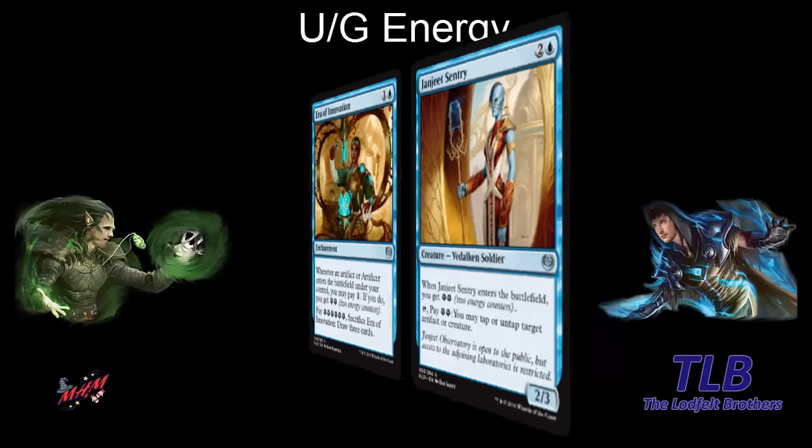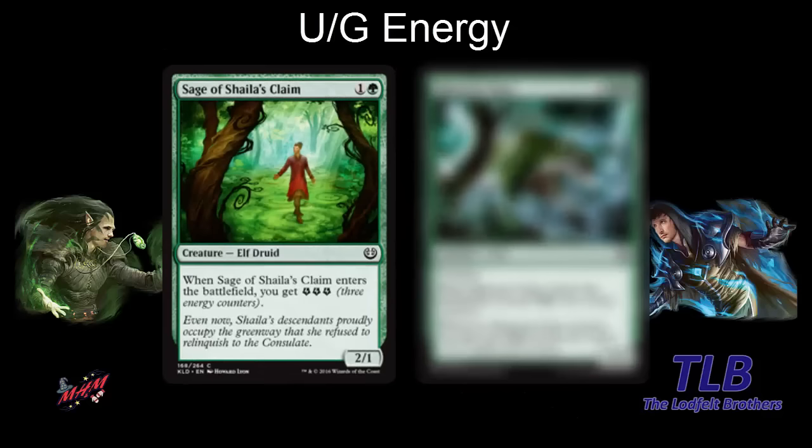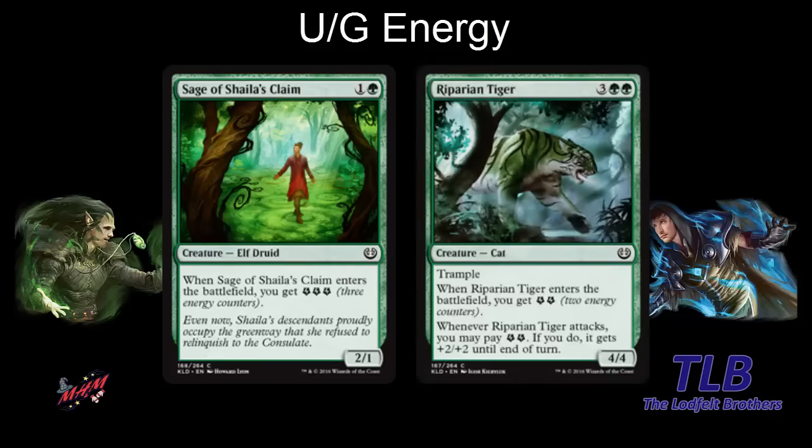Looking at green, we have Sage of Shaila's Claim — one and a green for a 2-1. When it enters the battlefield you gain three energy counters, which is a lot for a two-mana creature. We also have Riparian Tiger — five mana for a 4-4 trample that also generates energy when it enters the battlefield. When it attacks you pay two energy and it gets plus two, plus two until end of turn — making it a 6-6 trampler.